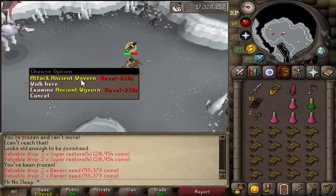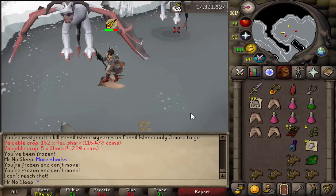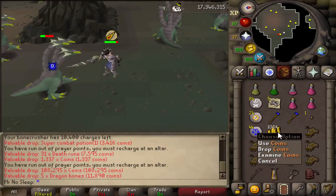I only got Fossil Island Wyverns assigned once, and I decided to kill the highest level wyvern - the Ancient Wyvern. Really great drop table, very underrated monster. We received 162 raw sharks and a few Ranarr seeds, as well as some Onyx Bolts. Pretty good drops overall.